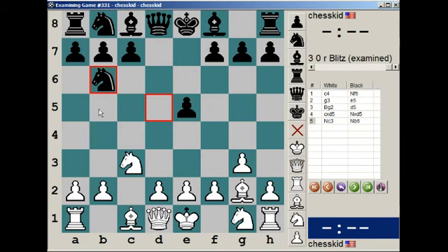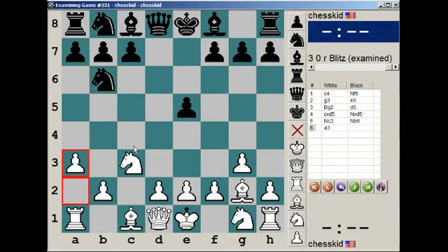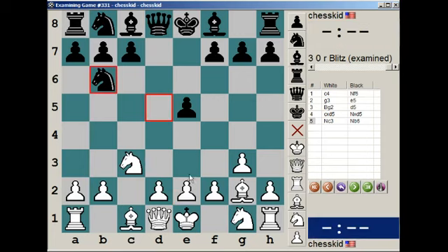So knight b6 here. What does white do? This is pretty obvious — you just want to develop. So knight f3. You want to get castled and develop this knight. You don't want to be making any pawn moves here. a3 is too premature, as well as e3 — with e3 you've got a big hole. You don't want to create any weaknesses unless you absolutely have to. You just want to be developing here. You don't want to play e3, you don't want to play a4, you don't want to play a3. Just develop. Most important.